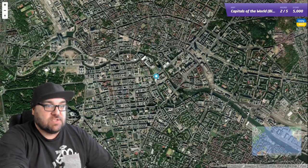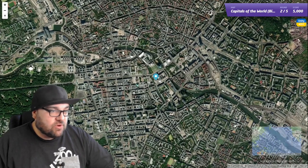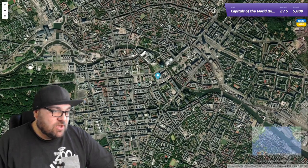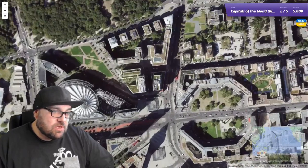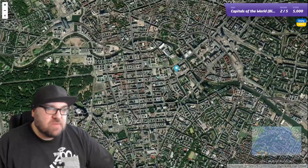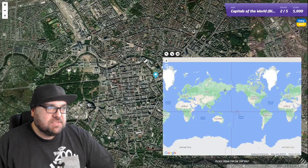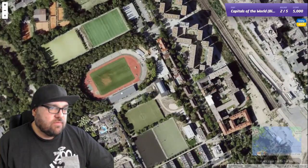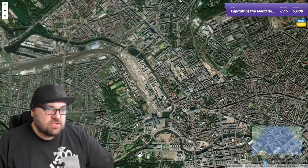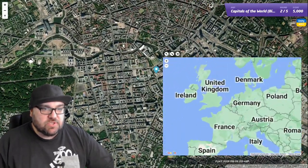I'm just going to put my brightness up a little bit — it's going to shine off my glasses a bit, but otherwise I'm not going to be able to do much. What have we got down here? It looks like a tall-ish building, perhaps. See, I was thinking this might be Brussels, maybe. Let's jump in and have a look. We've got a football field. Yeah, football field — so that seems to confirm it's more likely to be in Europe. Let's check out some options and see.